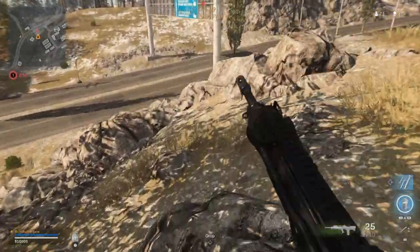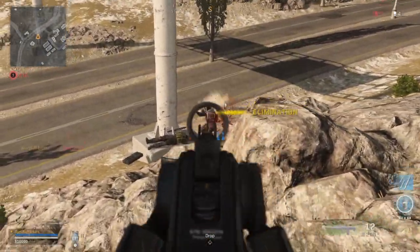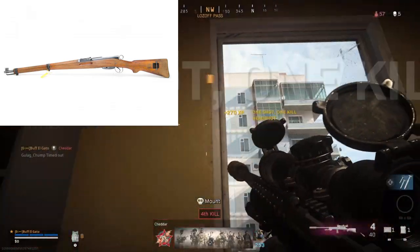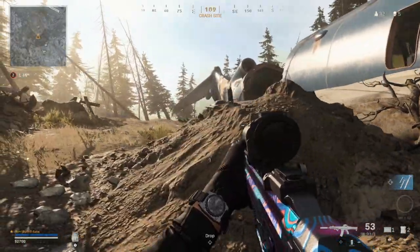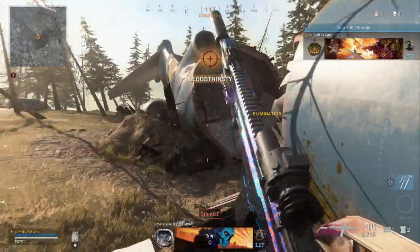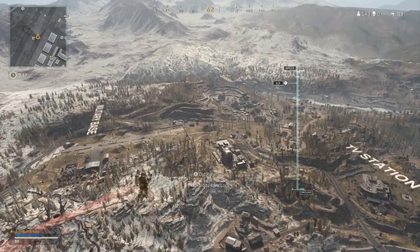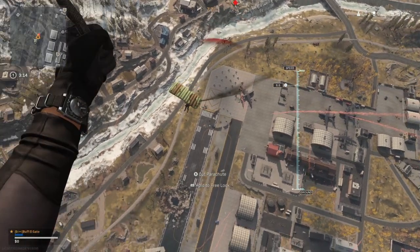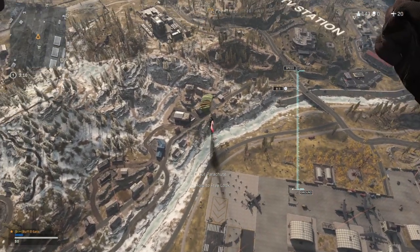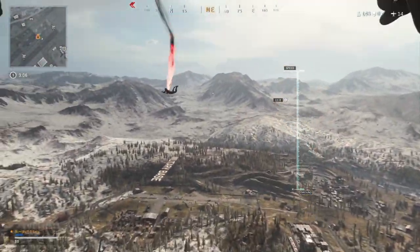The other new weapon is going to be a sniper rifle very similar to the Kar 98. It's going to be called the Swiss K31. Now if you remember in Season 2, we were introduced to the sniper rifle, the ZRG 20mm. It was very slow but very powerful, very heavy, very slow to reload. This is going to be pretty much the opposite — it is a bolt action sniper rifle but it's going to be a lot like the Kar 98.